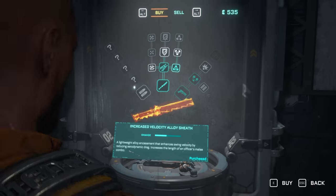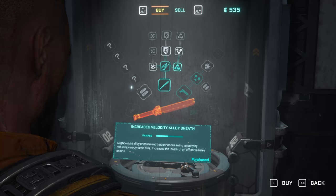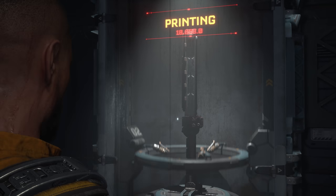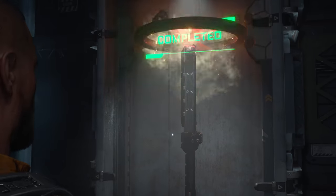Ammo was never particularly scarce — for the most part I was able to find quite a bit of it. But if you're running low, it is possible to print ammo and health pickups at the 3D printer as well. The ammo is pretty cheap, but the health injectors specifically are very expensive. From there, let's talk about combat.